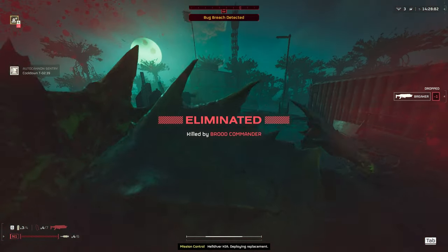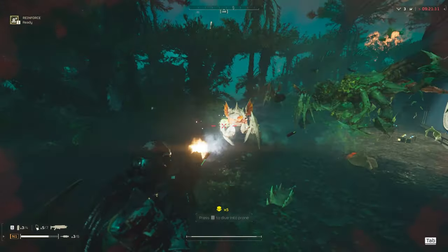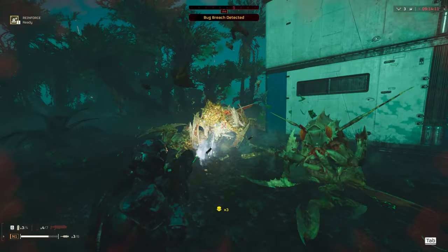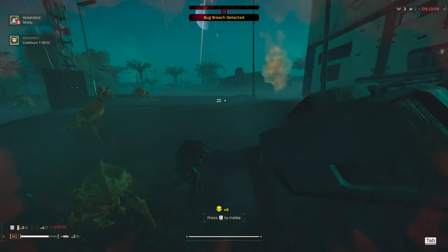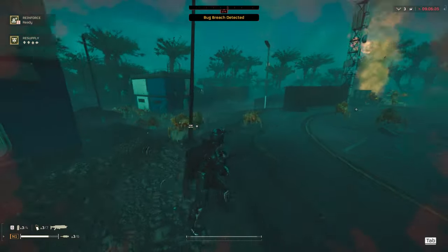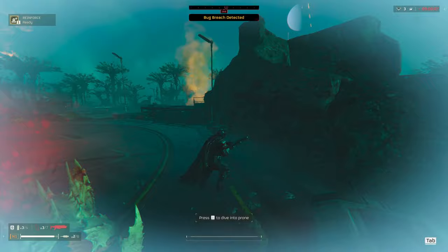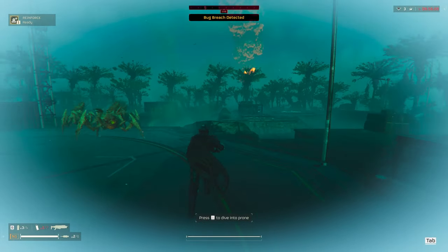Previously, before the change, when you land you still had a couple of seconds to call in all the sentries and everything before the first wave of enemies started showing up. Now they're there the moment you land. They went maybe a little bit too hard on this one - on medium difficulty it kind of felt like a suicide difficulty, just minus the heavy armors or the bigger bugs, but the quantity is definitely way more.